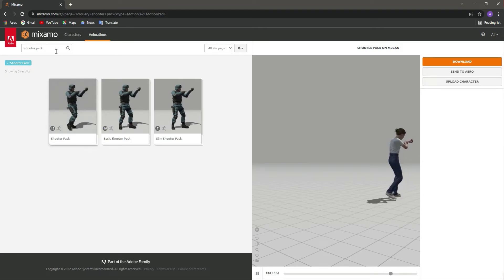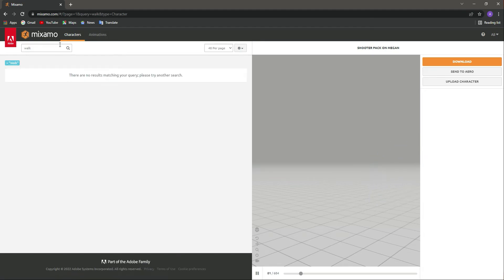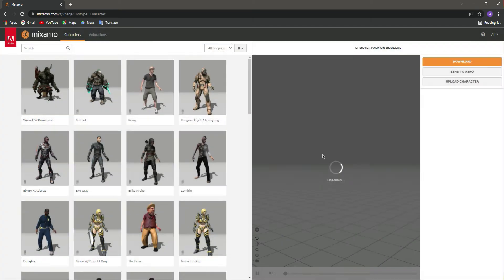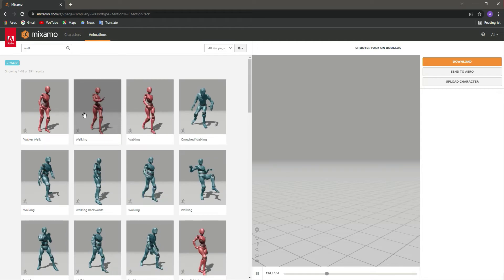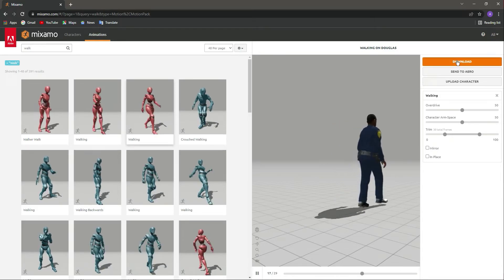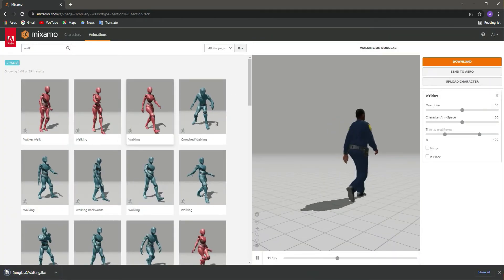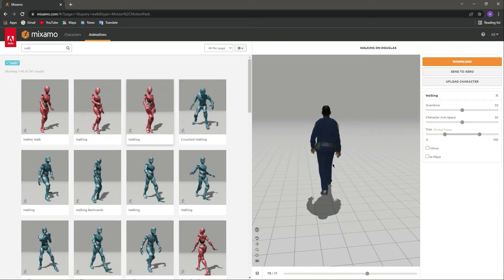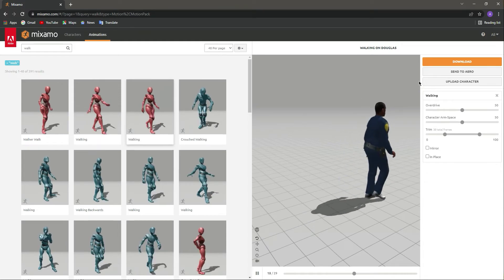Let's also download another animation — for example a walk animation — but first let's select a different character: the Douglas character. Let's download a walk animation for this character. The animation is now downloaded. As I mentioned, we have downloaded this walking animation for the Douglas/policeman character, and this animation will not work on our female character. Let me show you.